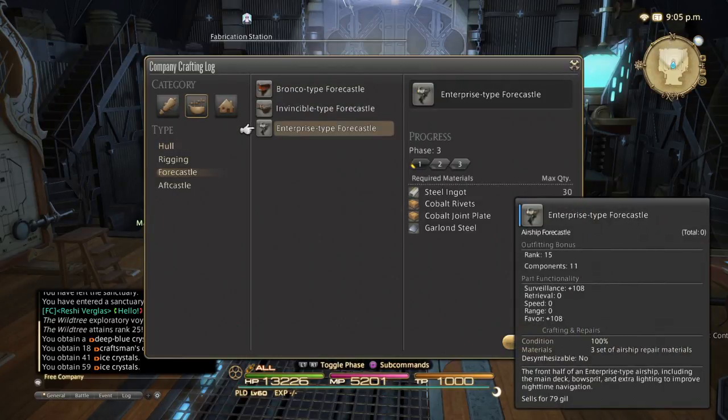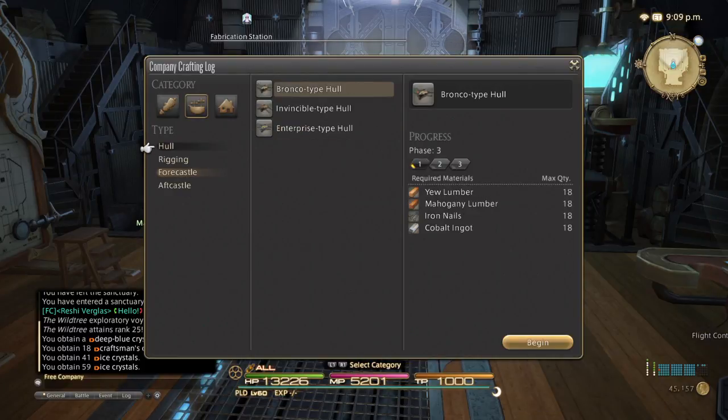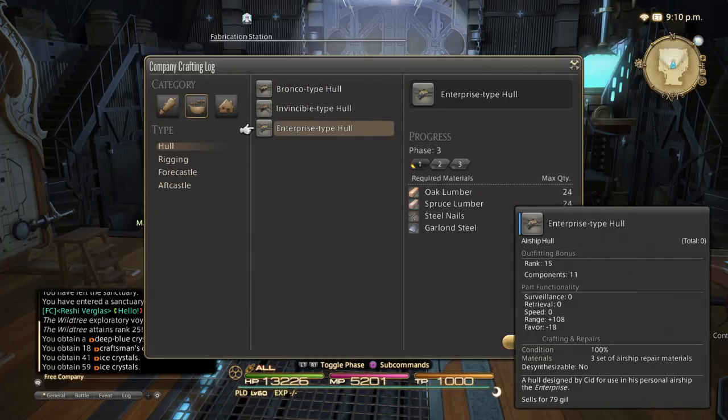When you bring up the stats on the bottom right, or when you highlight the item, it shows you the stats for surveillance, favor — these things all affect the quality of materials you find, the amount of materials you find, and range, obviously. The hull specifically increases how far your airship is able to go. So our next component that we're going to make is the Enterprise hull, and get that range up so we can go to three or maybe four locations on one trip.